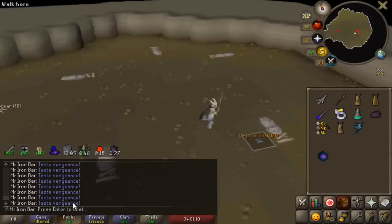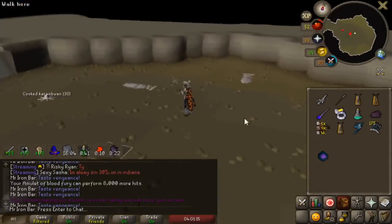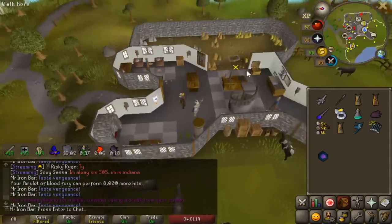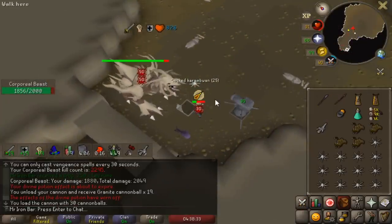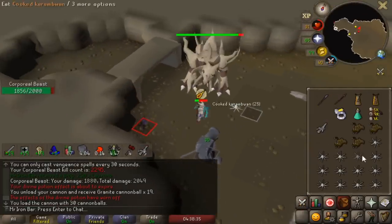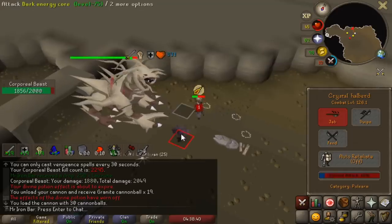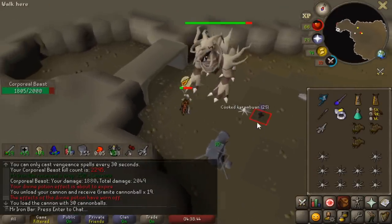Onyx Pulse — we had 37 food and only used 7 food that kill. That was incredible. Oh my God, what the hell did I just heal? I just hit a 50-50. I don't even know what I just healed — like a 20 or something? That was crazy.